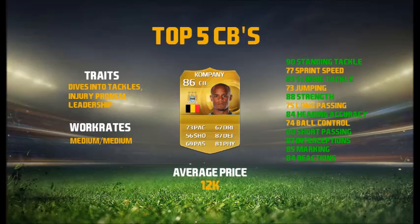He's very strong, good at heading, and he's 6 foot 3 so he's never really going to concede any goals from corners. Good on the ball with good ball control and passing so he's not just going to lose the ball — he'll be able to pass it upfield and start your attack from the back. Pretty quick, good interceptions and marking, good for cutting passing lanes. Sadly the dives into tackles trait means he's lower down on the list.